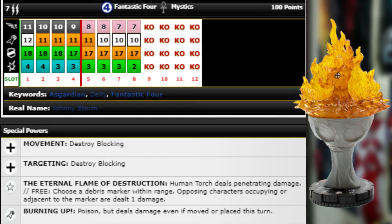Free — choose a debris marker within range; opposing characters occupying or adjacent to the marker are dealt one damage. You can shoot and destroy blocking terrain or just move through blocking to generate debris markers, then take a free action to deal one damage. And that's going to be penetrating because he always deals penetrating damage.